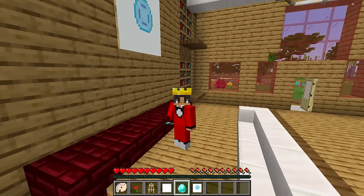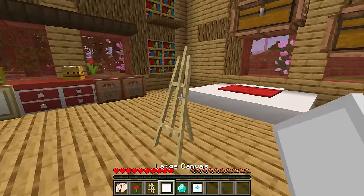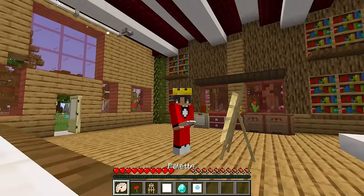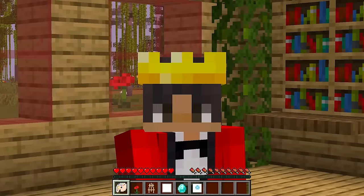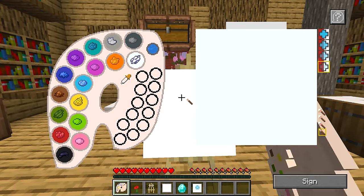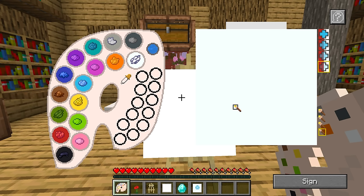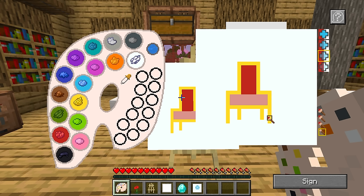Maybe since I drew the diamond it spawned in my inventory — that can't be true, right? There's no way this palette has superpowers. Maybe I can try drawing something else and see if it works. I know — a golden throne! I'm literally a king with a crown, so I need a golden throne. Sir Mongo requires a golden throne, so I'm gonna draw one just like this. There's the outline, now I just need to fill in the inside.